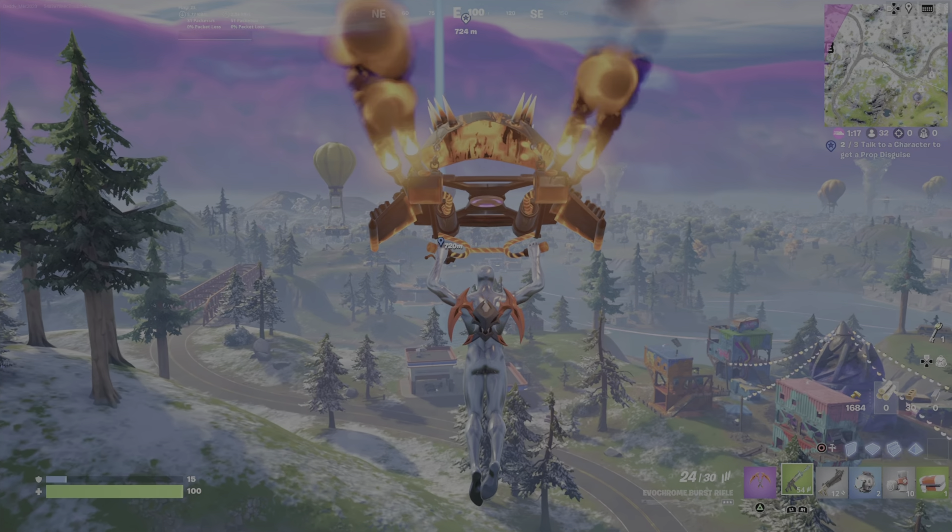Here you go — Softy's Ice Cream Shop is where Beach Bomber is. Use one of these zips to go on up and inside. Here is Beach Bomber, and she will give you this last prop disguise. Once you do this, you are going to be able to get the Unmaker Pickaxe for completing 25 Fortnitemares quests, which is pretty sweet.